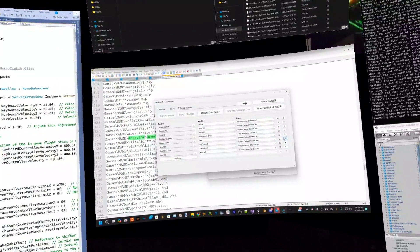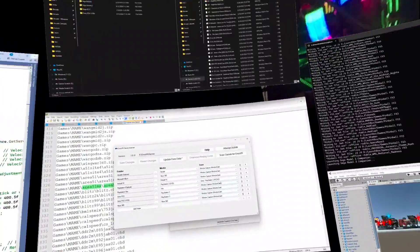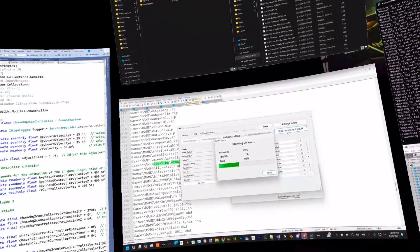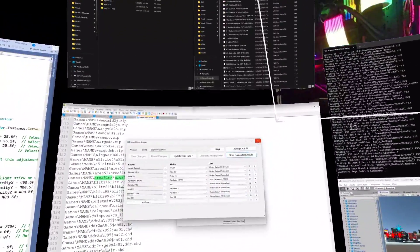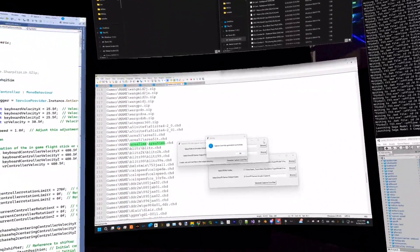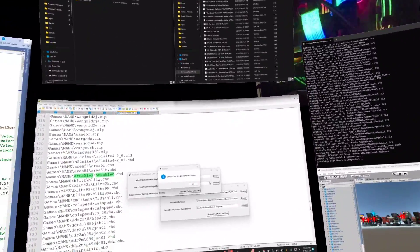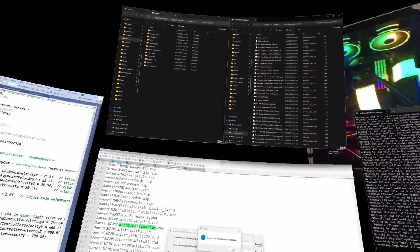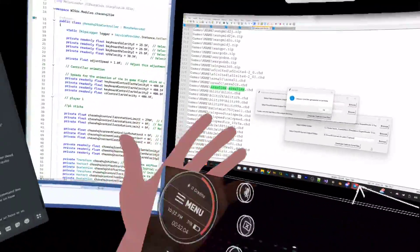Scan everything — it'll go through and scan, which may take a while. It detected 272 new games, so when you go into EmuVR it will have found all those new games. Aside from the Vita bug still needing to be fixed, the others are working correctly. If you have any other questions, remember to stop by the Age of Joy team and thank them — their prefab saved so much time.